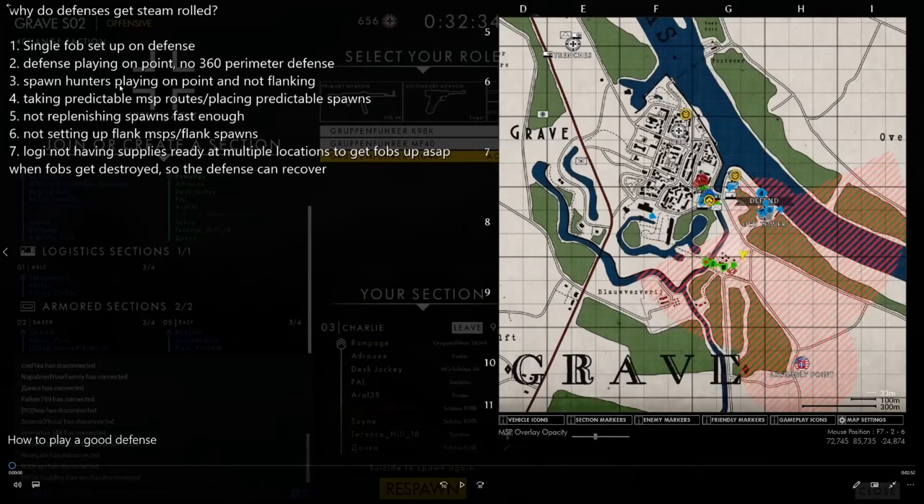We're going to look at some points for why the defense gets steamrolled. Number one: single FOB setup on defense. Number two: the defense is playing on point with no 360 perimeter defense. Number three: spawn hunters playing on point and not flanking. Number four: taking predictable MSP routes and placing predictable spawns. Number five: not replenishing spawns fast enough. Number six: not setting up flank MSPs or flank spawns. And number seven: not having supplies ready at multiple locations to get FOBs set up as soon as possible when FOBs get destroyed so the defense can recover.